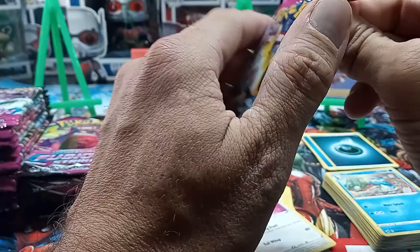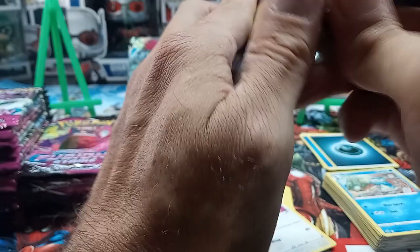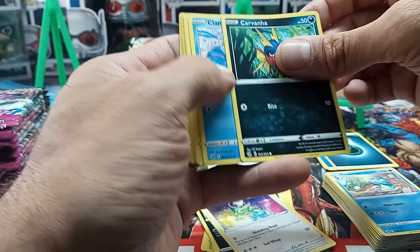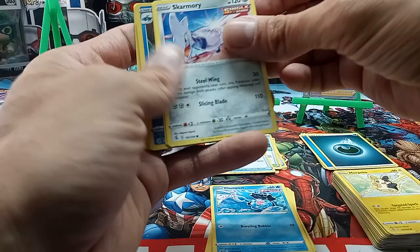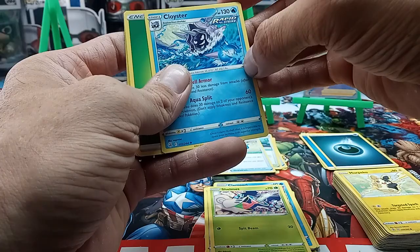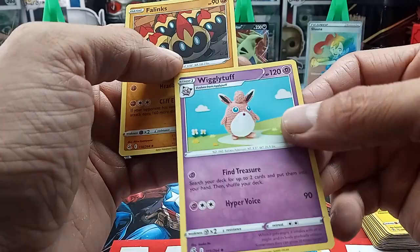Nothing too major on that one either — it's about two bucks. It's really cool looking though, it's a full art D-Max or whatever they are. We got a Carvana — you can get your cars online at Carvana, throwing a little ad in there. Clampearl, Fusion Strike, another Morpeko, Morpeko code, a Sharmory Single Strike, a Shelmet Fusion Strike, a reverse holo of Clawitzer, a Cloister Rapid Strike, energy, Bug Catcher, and a Wigglytuff.